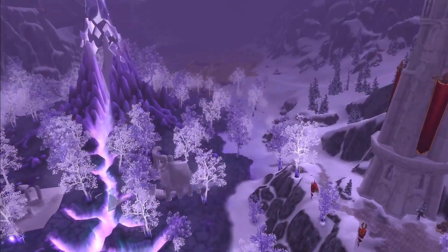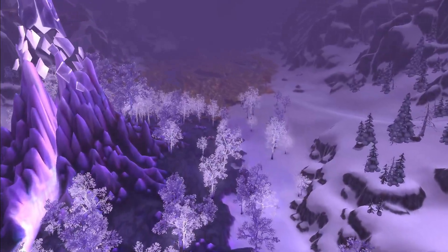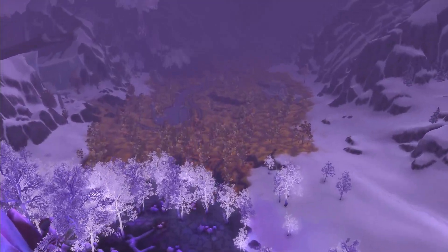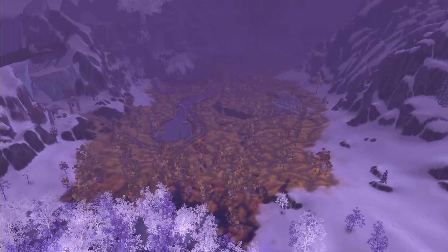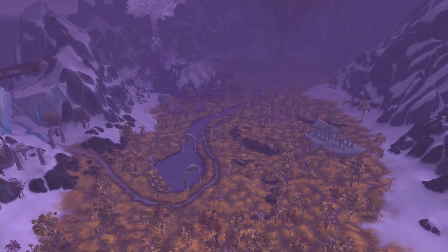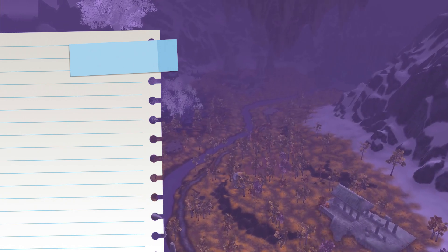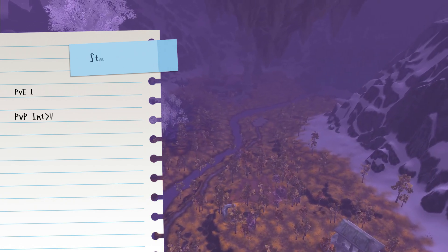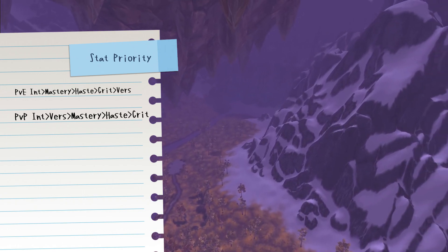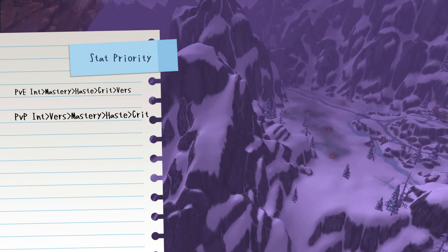Next up, we're getting into stat priority, broken into two portions: PvE and PvP content. Starting with the PvE section, you're going to want Intellect over Mastery, over Haste, over Crit, over Versatility. Versatility as a Warlock does not have too much of a benefit in PvE content. It is not a dead stat, it just is outweighed by Crit, Haste, and Mastery. Intellect will pretty much be on all of your gear.